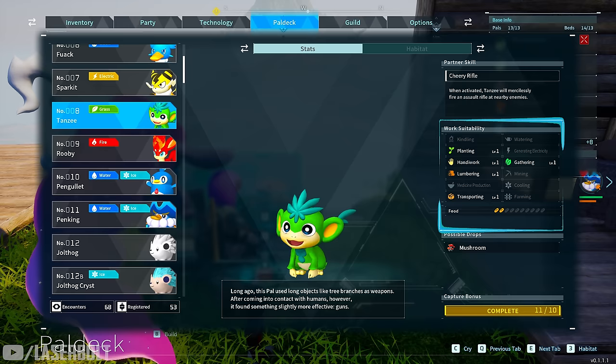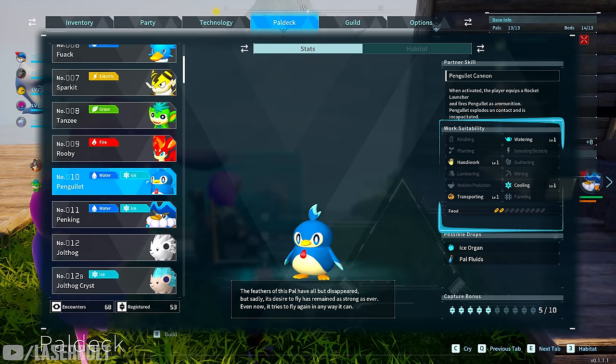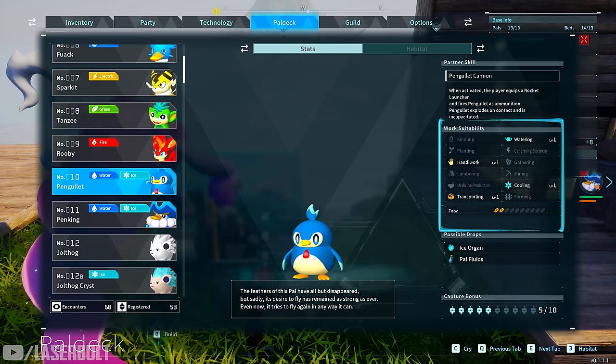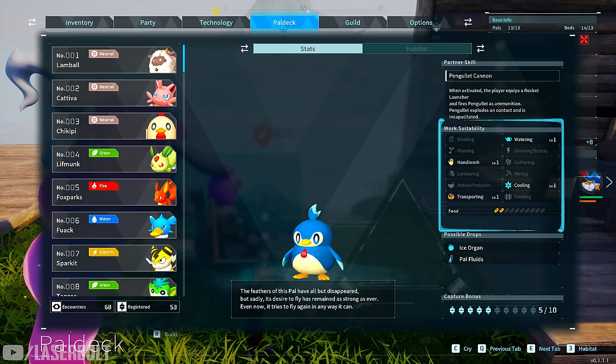The next one I recommend is Pengullet. He's really good because he does watering, similar to Quack, but one thing he has that Quack doesn't is cooling. Cooling isn't critical in the early game but becomes important mid-game — depending on where you move your base, you'll want to make sure your pals stay cool, and Pengullet can handle that for you.